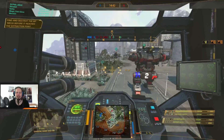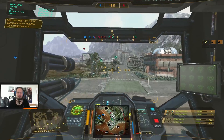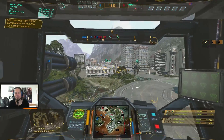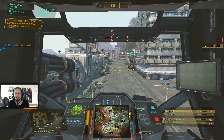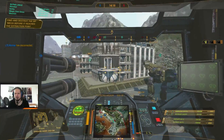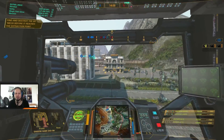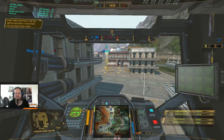Second game of the day. We are playing Escort on Crimson Stray. Escort is interesting — let me put out some thoughts on that. Why is there a VIP Atlas dropping on the planet, taking a walk around, then getting into a dropship trying to escape? Is that some rich Steiner boy taking his daddy's Atlas out for a walk, with his rich daddy now paying millions of C-bills for mercenaries to cover his ass?